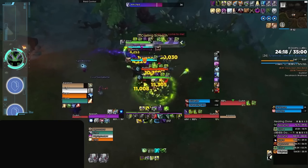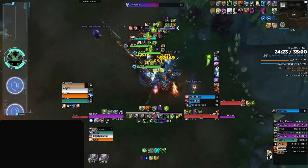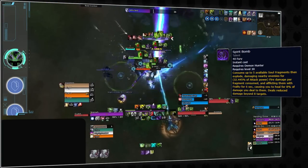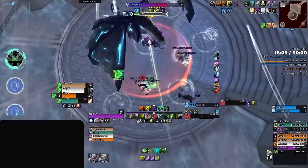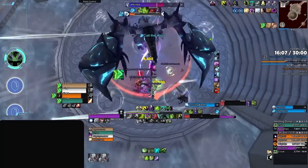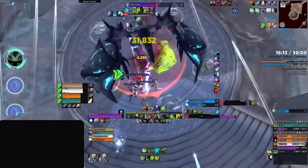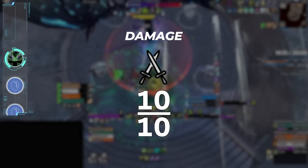The damage output of Vengeance Demon Hunters is their main strength and they are often regarded as one of the top performers among meta tanks in this metric. In terms of AOE damage, the continuous damage provided by multiple Fiery Brands in combination with the burst damage of Spirit Bomb is unparalleled. Furthermore, even in single-target scenarios, Vengeance Demon Hunters are rivaled by only a few other select tanks, with Protection Warriors being the closest contenders. Considering their exceptional damage potential in both AOE and single target, we award Vengeance Demon Hunters a perfect score of 10 for damage.